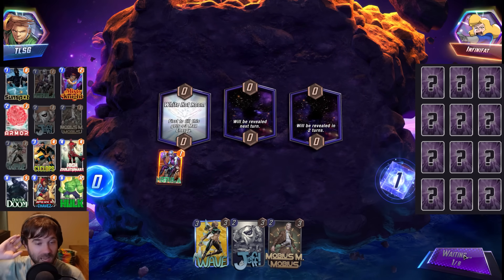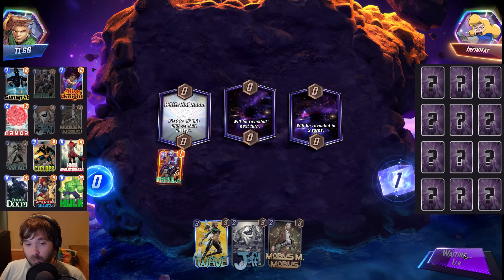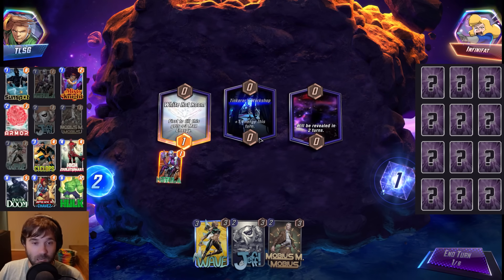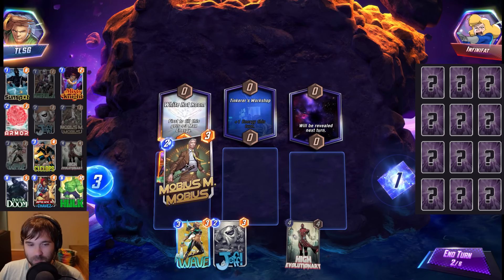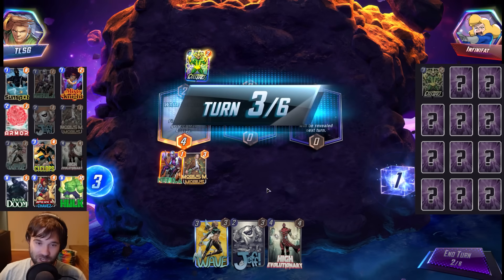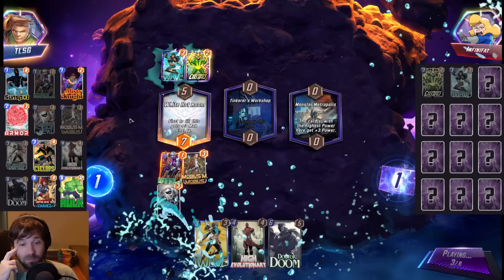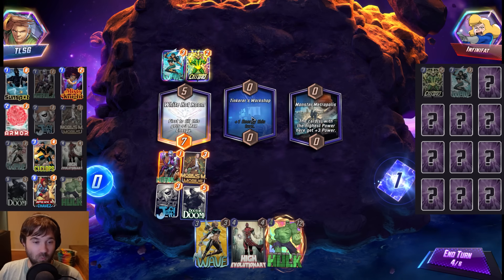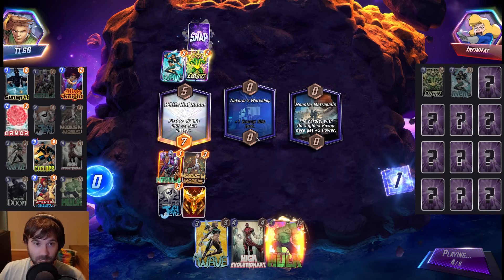Next up, the first location is the White Hot Room. We have a 1-into-2-into-3 curve. If we can get another 1-cost card, we should be able to cap out this lane relatively early with the Nebula, Mobius, Jeff, and an additional card. We're looking for the Sunspot or Misty Knight — if we get Armor, it's definitely snap-worthy. The Tinker's Workshop comes down; we have 3 energy this turn. Let's go Mobius just because we can. They have 3 energy and go Electro — unfortunate. We can do Jeff plus Wave maybe. They go Wave of their own. The good thing is we can do Doctor Doom, get the extra energy from the White Hot Room, and still push for a lane. I think we do Doctor Doom, Jeff — that gives us 5 power in these lanes to fight for it.